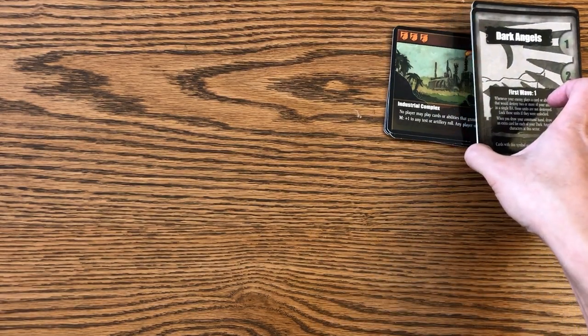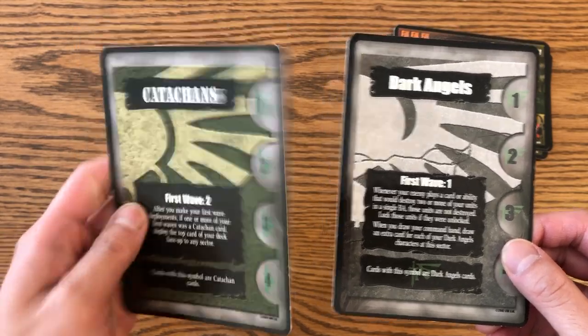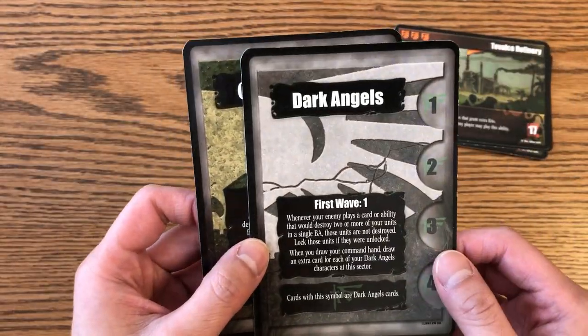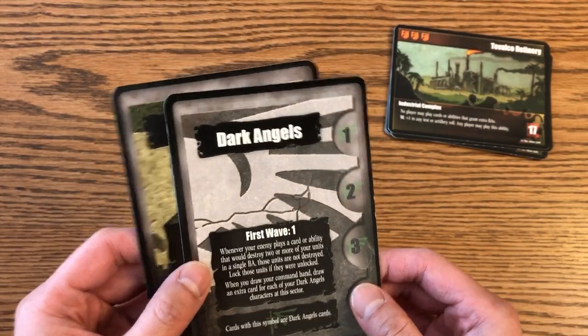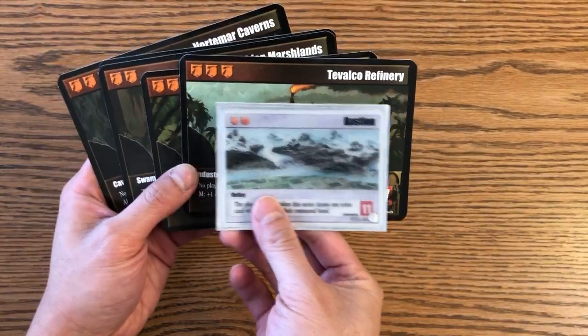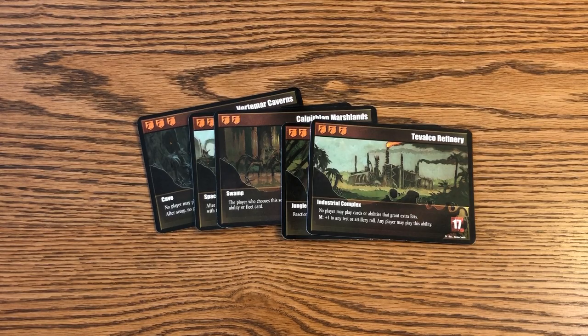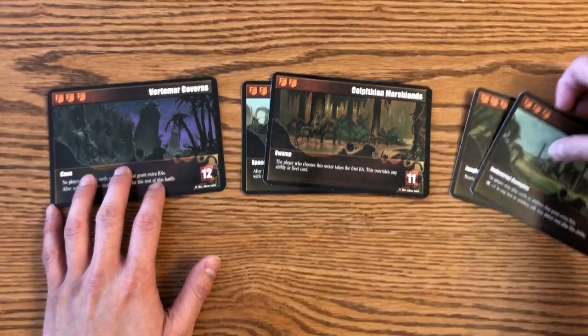The other one I'll talk about is Invasion Verticon. The interesting thing about Invasion Verticon is that they made really huge fleet cards and sector cards. I don't think there's a regular-sized version of these, which is kind of a bummer because they're hard to fit into a deck box. This was their gimmick for this specific set — it came out after Delos V. You have Catachans, Dark Angels, Tyranid Fleet Kraken, and Craftworld Iyanden as the other two fleet cards introduced. These are really oversized sector cards compared to regular-sized ones. It's also a pain because when you play 40K CCG, you have to line up all the sector cards next to each other, so it doesn't make for efficient use of table space.